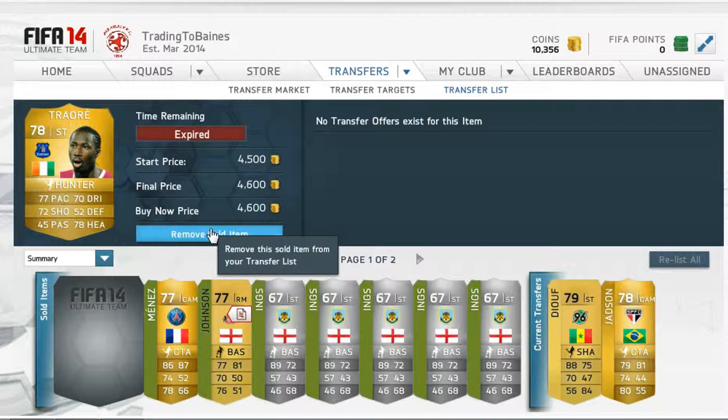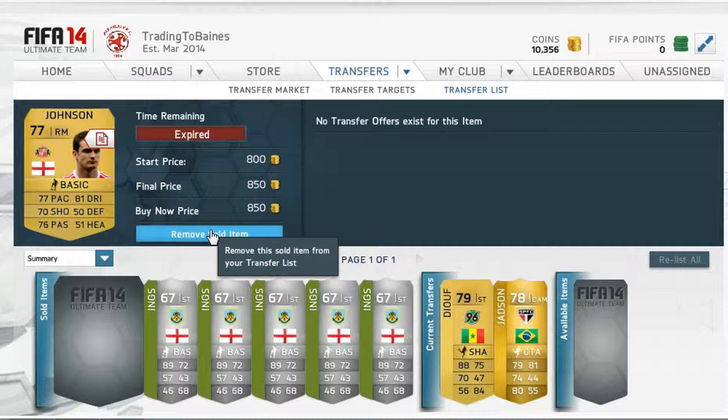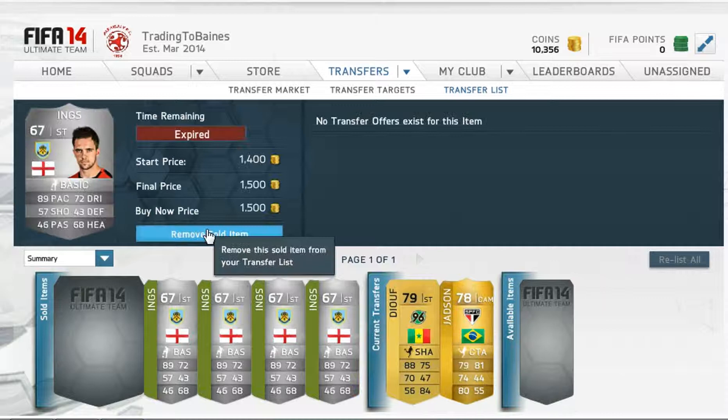Menez I picked up for 1,000 coins using that catalyst method - I wouldn't really suggest using that method. The same with Johnson - I used that method again, picked him up for 800 and could only sell him for 850. And all of these Ings - I can't remember exactly, one of them is about 400 coins and the rest are about 800 coins.